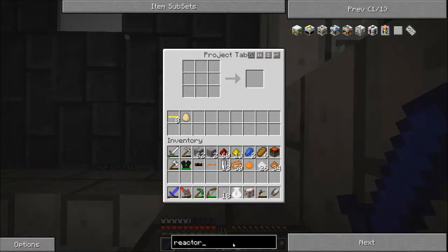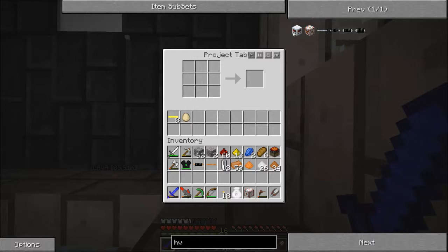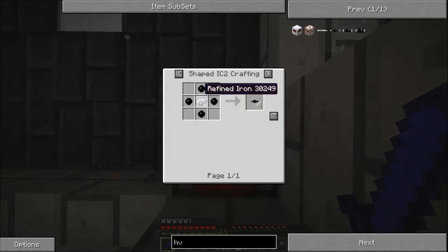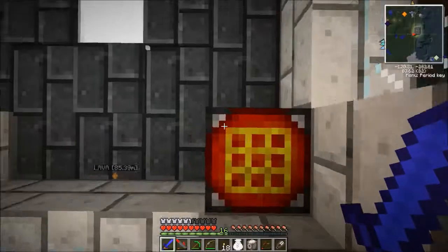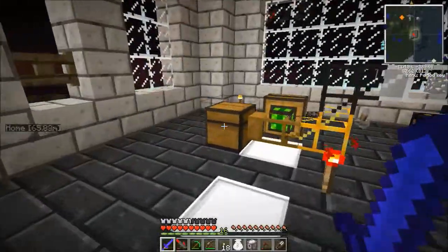The other thing we need are some high voltage cables and four times insulated high voltage cables. So we need high voltage cables — that's refined iron. And then... four rubber? It's just a ton of rubber. Okay. I think I got it. And refined iron. I can do that.